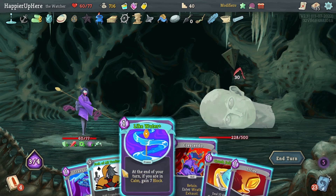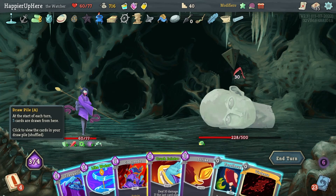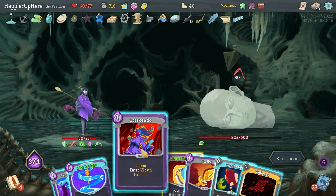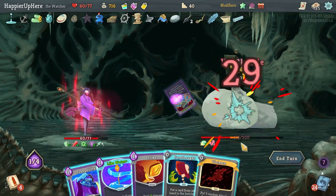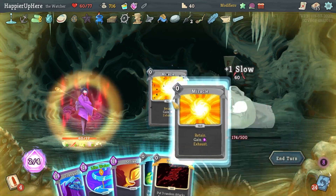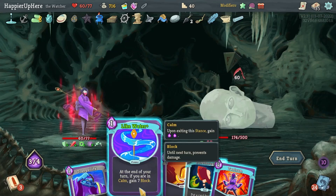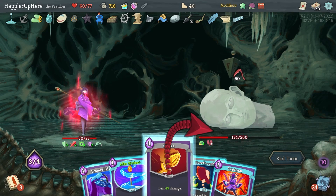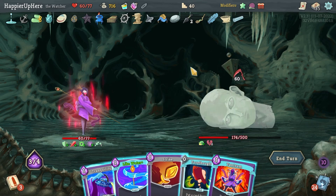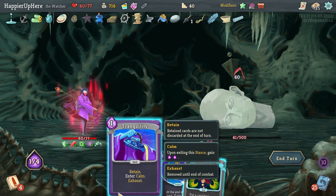30 incoming — if I enter Wrath I could exit it, it'll just be difficult. Jack of All Trades first — not good cards. Violence is fine, it'll draw me a Tantrum. Let's enter Wrath here, then Crush Joints, Flurry of Blows, Strike — let me drink this. Then Violence, and I have to do Tranquility. There's no way I can kill here unfortunately, even though I'm dealing a good amount. I just didn't draw a defensive card. Strike, Tantrum — Tranquility so I only take minimal damage.